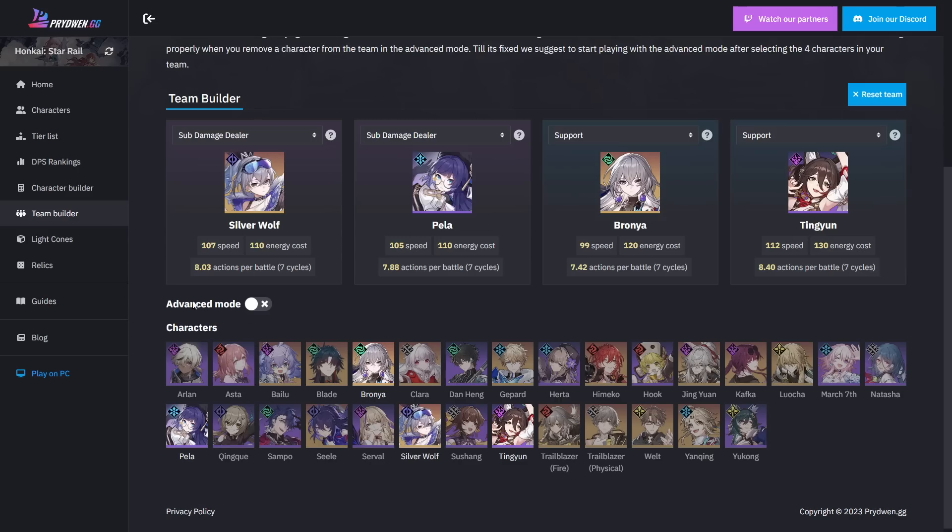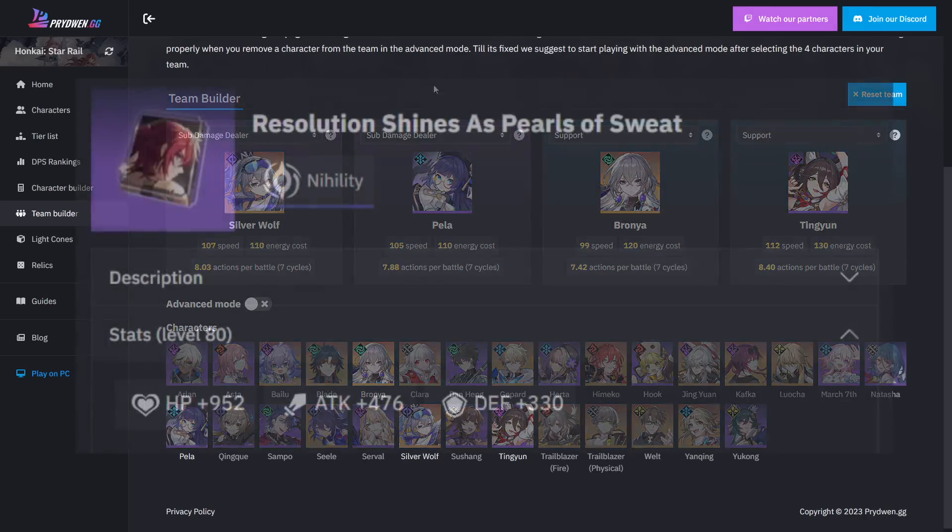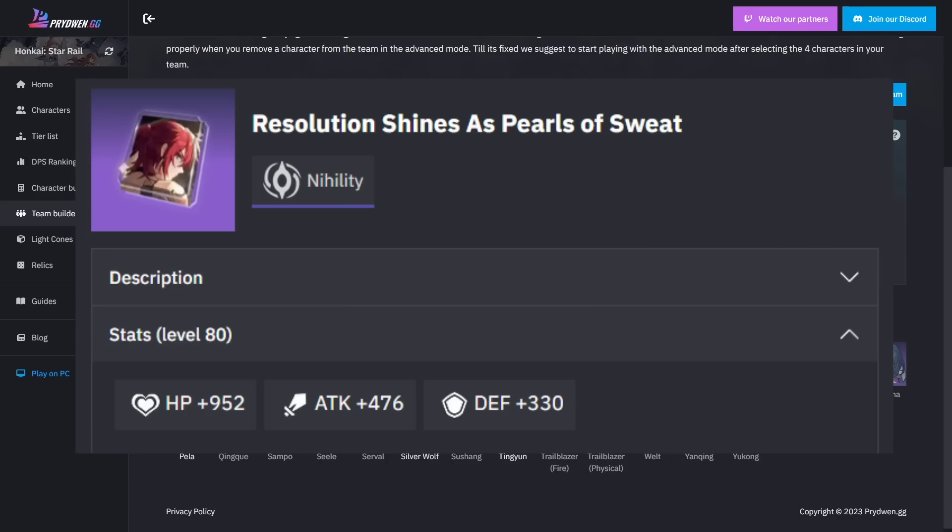Nihility characters also have another big thing to worry about compared to Harmony: a stat called effect hit rating. In end-game, some enemies have effect resistance which slashes your ability to apply debuffs — a pretty big deal. To counteract that, you need effect hit rating on all your gear — we're talking 60, 70, even 80% or more. That's a huge pressure on gear, and you also have to manage defense and speed so your units don't die. Nihility is much harder to gear than other characters, and a light cone like Resolution Shines as Pearls of Sweat doesn't have any effect hit rating or speed on it.